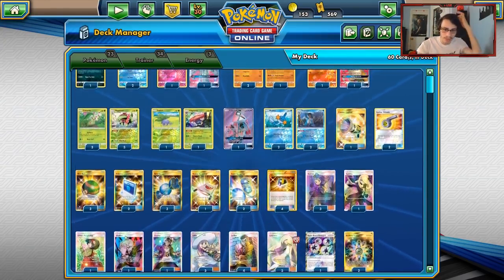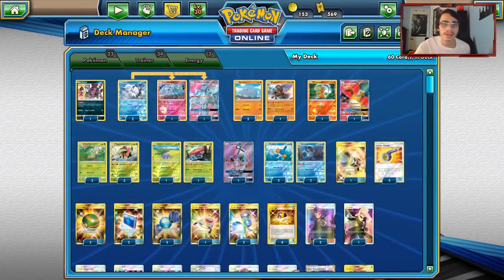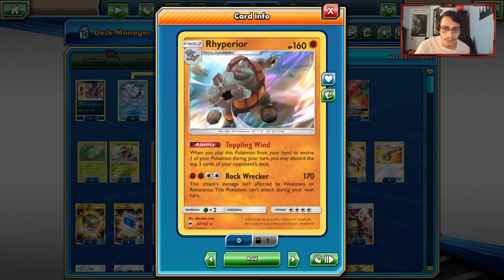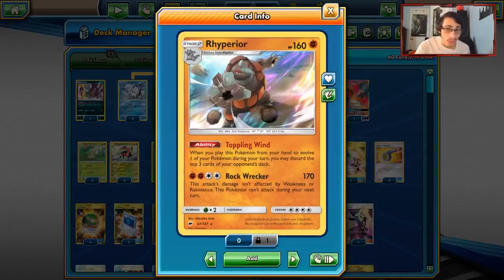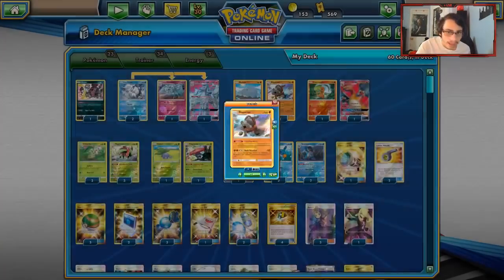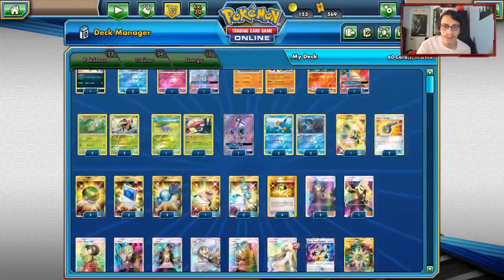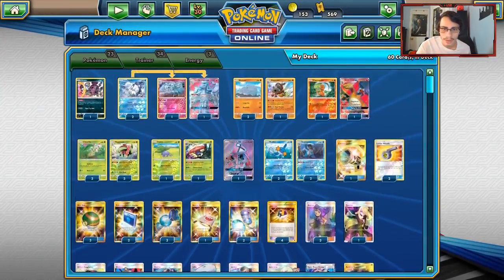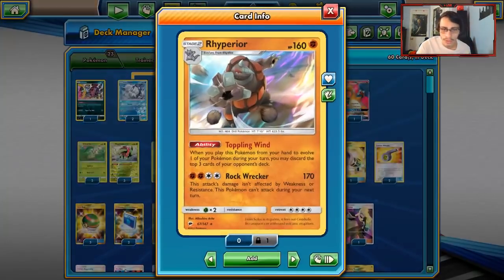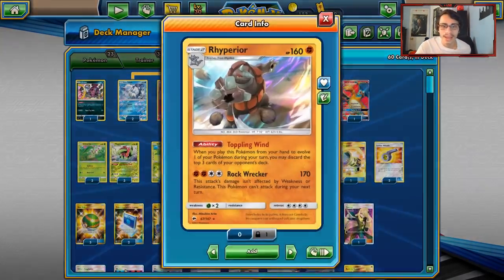This is a really awesome way to play mill. Rhyperior has the Toppling Wind ability, and you chain this with Meganium every turn — that's the goal. The nice thing about this deck is we can also use Ace Rola and Rainbow Energy, which allows us to constantly reuse our Rhyperior. We Rainbow Energy the Rhyperior and then Ace Rola it back into our hand to get it off the board.